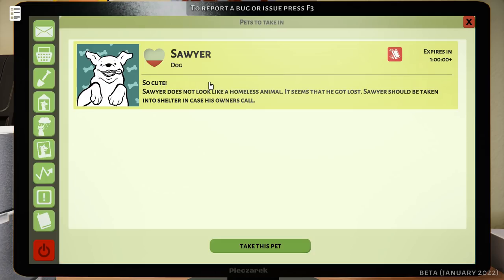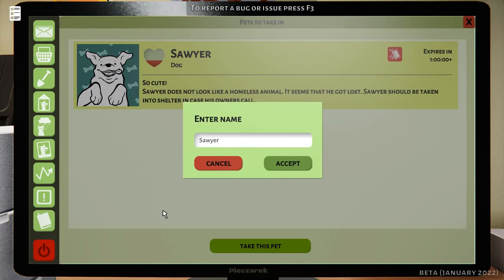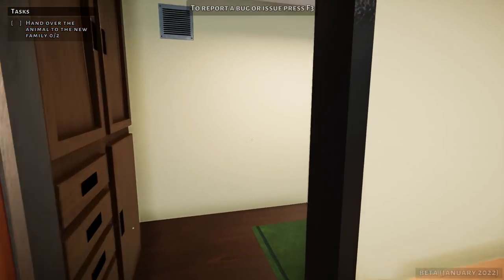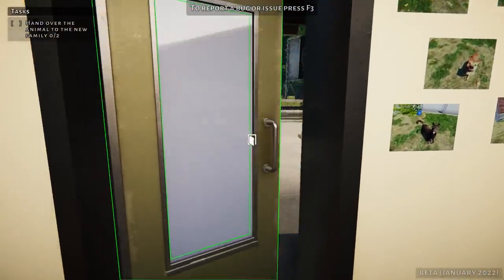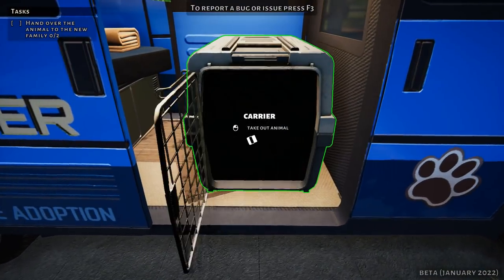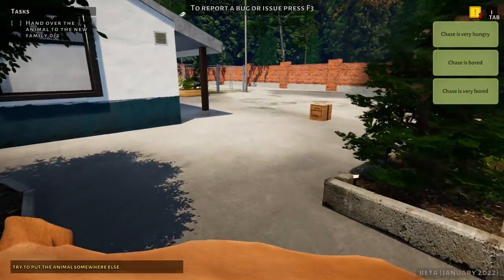Sawyer does not look like a homeless animal - it seems like he got lost. He should be taken into the shelter in case his owners call. I hope we're going to be able to re-find his owners. Thank you guys so much for giving me so many amazing animal names last time. The random comments generator has picked TJ Girl, and you requested the name Chase after your dog! So it seems we have found Chase. We will take very, very good care of him and say that you're going to be reunited with him once he gets cleaned up.